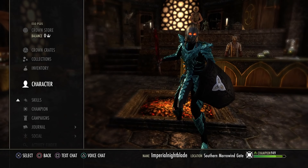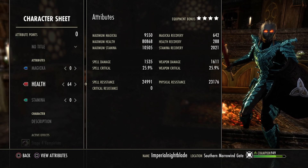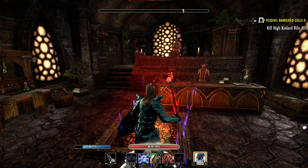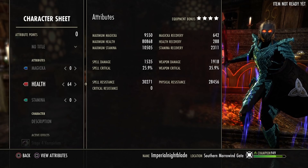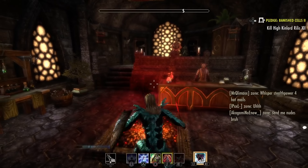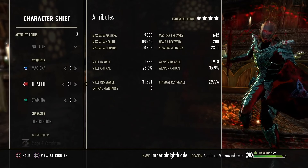Let's take a look at the back bar: 80k of health with 2000 of stamina recovery, 1600 weapon damage. If I activate the siphon ability and use my potion, that's 1900 weapon damage with 35% crit and 2311 stamina recovery. With shimmering shield active you reach 31k and 29k resistances.